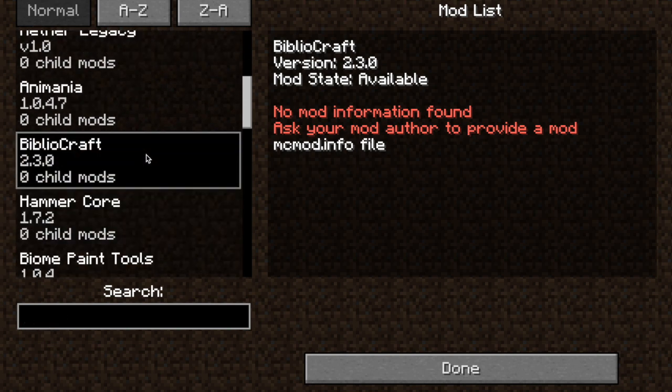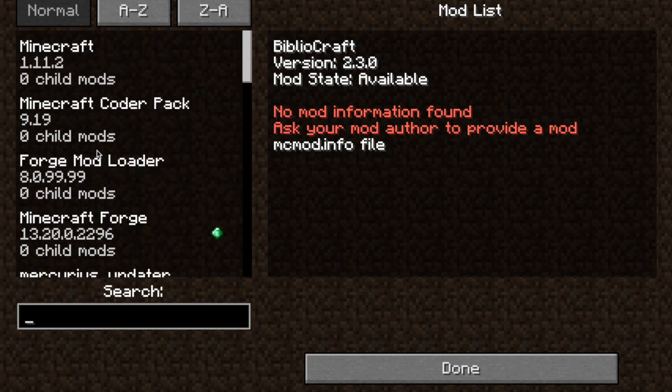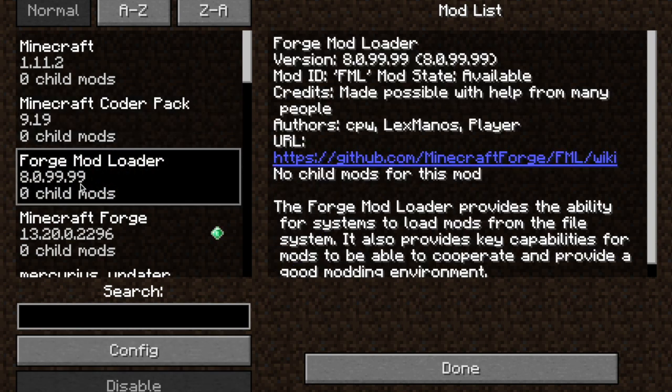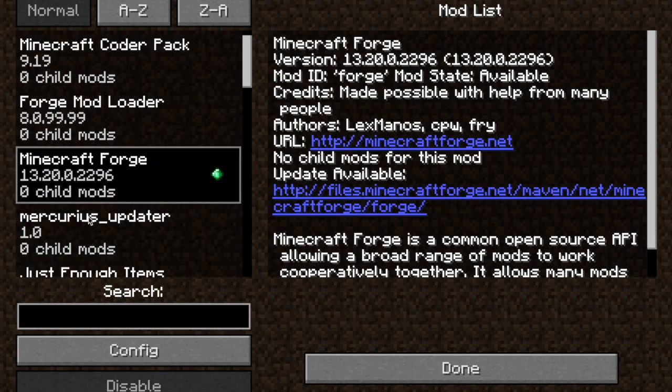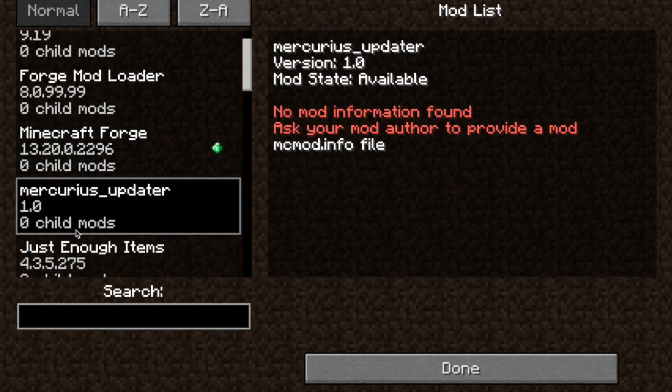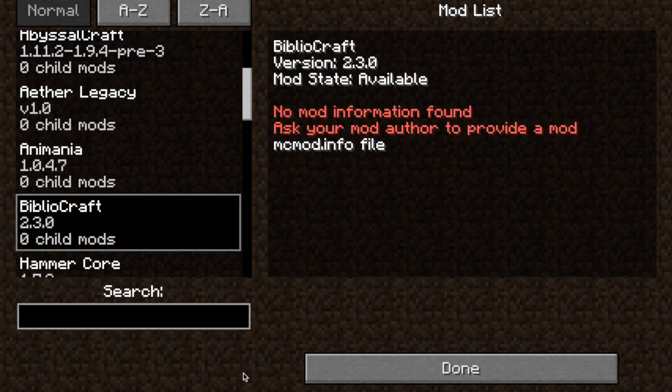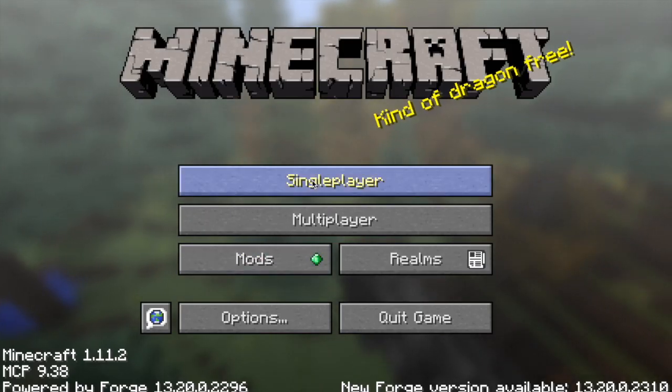If you have a lot of mods I would suggest just typing up whatever mods you got. So I just got Bilbocraft, it's right here. Or if you just did get your first mod, you can just scroll down. You will always have Minecraft, Minecraft Coder Pack, Forge Mod Loader, Minecraft Forge, and not normally Mercurius Updater but I just kept that.